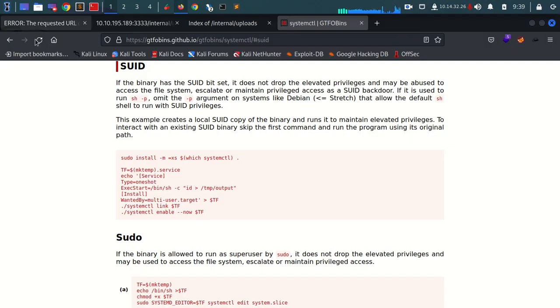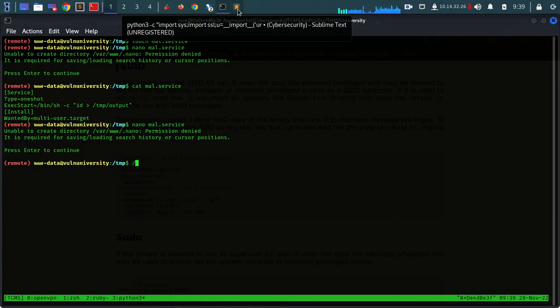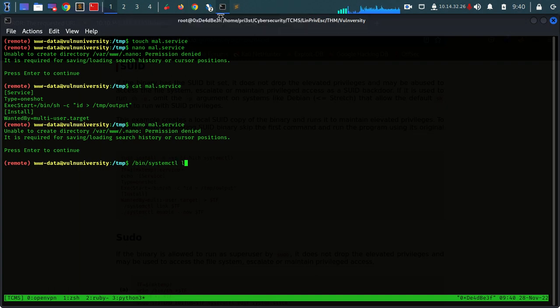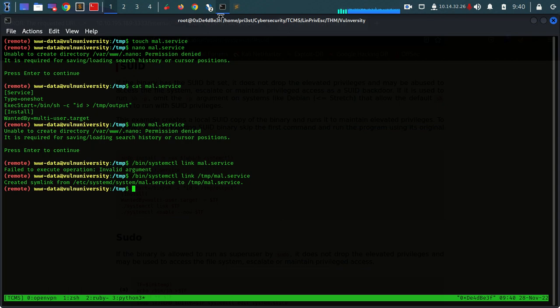Now let's see what we also need to do here. We will need to link it. Let's say /bin/systemctl link mole.service - invalid argument. Probably we typed something wrong. Let's try to define the absolute path here. We needed to specify the absolute path for our malicious service. Okay we've created the symlink.